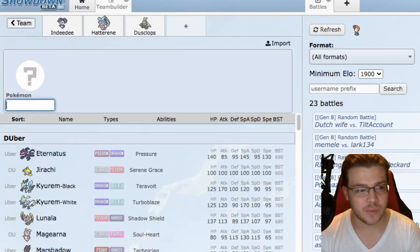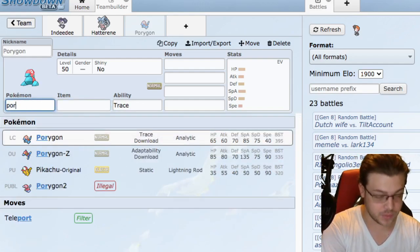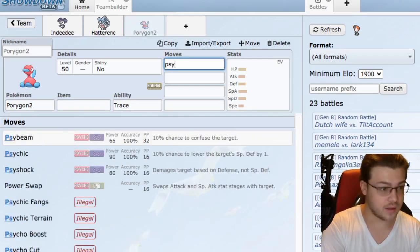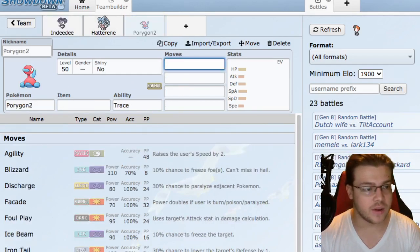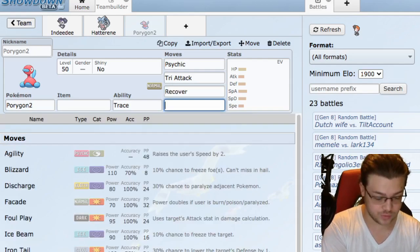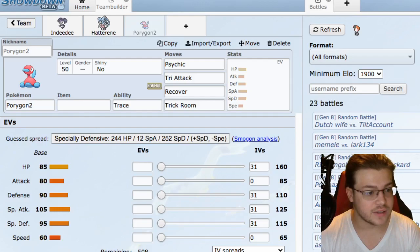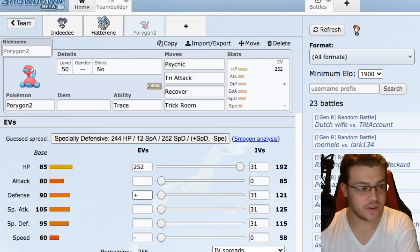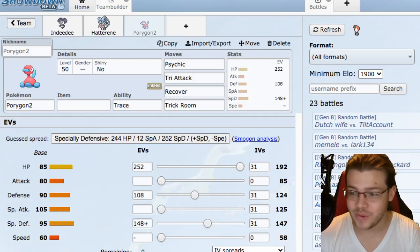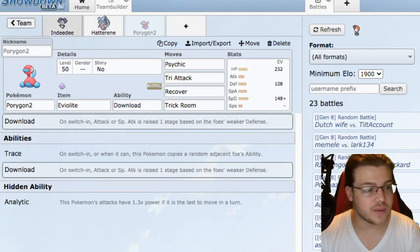For another Trick Room setter, maybe Dusclops - kind of boring - maybe Porygon-2. Porygon-2 has a really good Special Attack stat and it can get Psychic, which works with Indeedee as well. So the set will be Psychic, Tri Attack, Recover, and Trick Room. I'll go Relaxed nature, very defensive, 252 HP, and we'll change that spread when we actually make our own later.